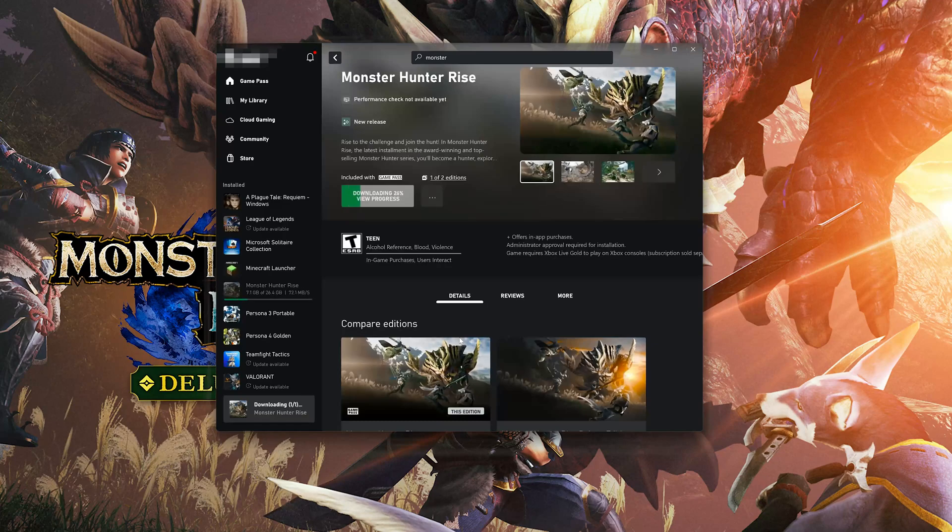Click on Advanced Options, then now launch Monster Hunter Rise.